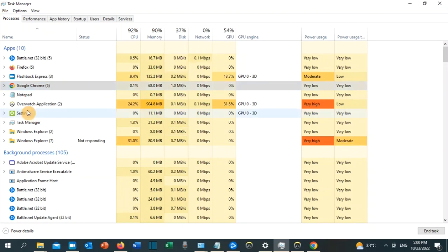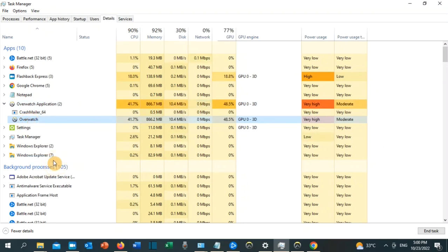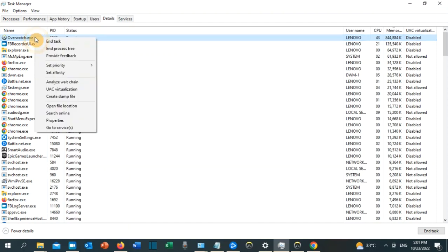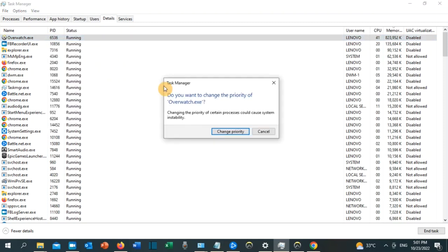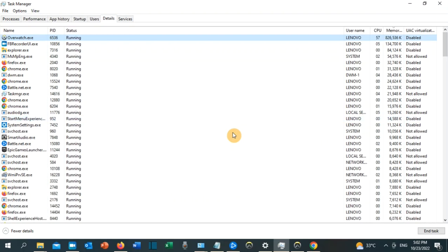For solution number seven, go to the Overwatch application in Task Manager, expand it, right-click and click Go to Details. Locate Overwatch.exe, right-click on it, click Set Priority, and select Real Time. Confirm by clicking Change Priority. This way your PC will allow Overwatch to use the RAM, CPU, and GPU in real time.